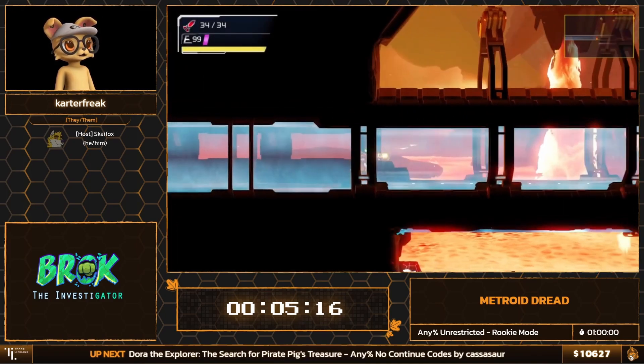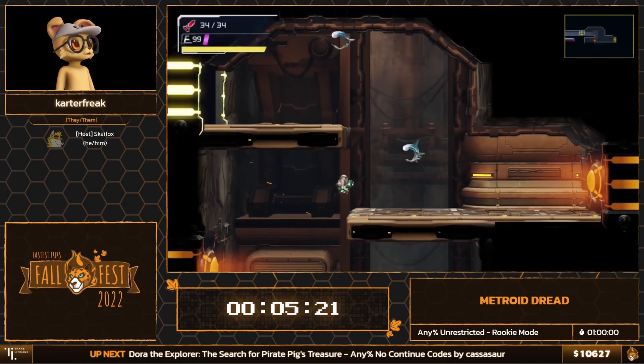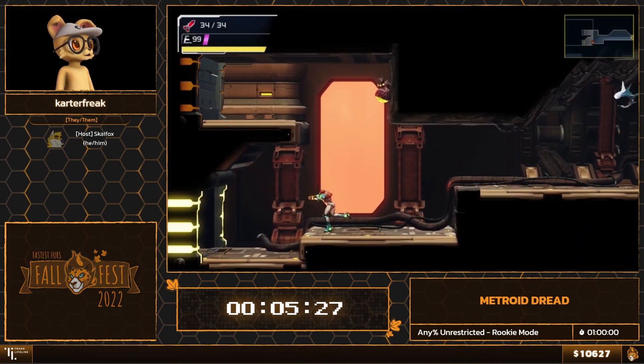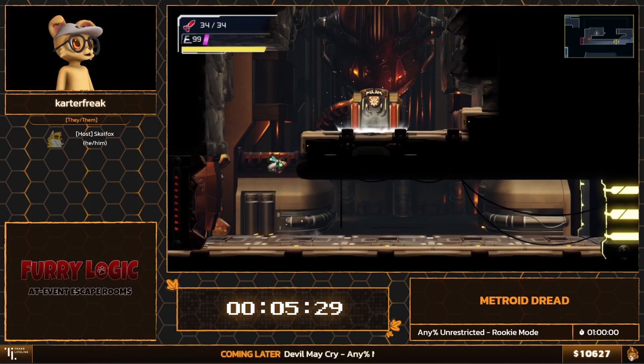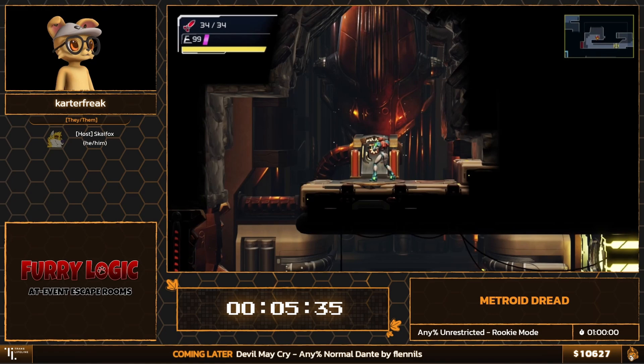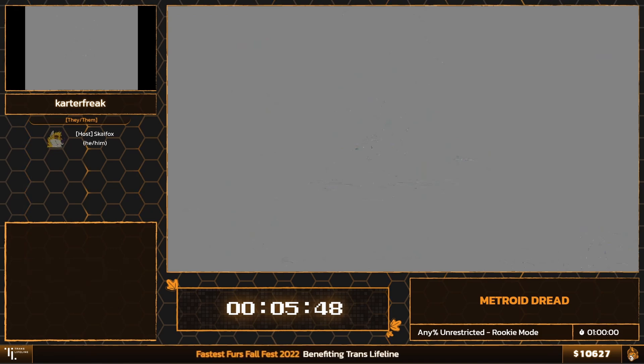We do a little bit of backtracking — not too much — because we needed the Charge Beam to open the door. We go through this big lava tunnel with upside-down lava geysers in the background, which looks really cool. We activate this tier to open the thermal doors, which allows us to head to the EMMI of this area — which will give us the Spider Magnet.